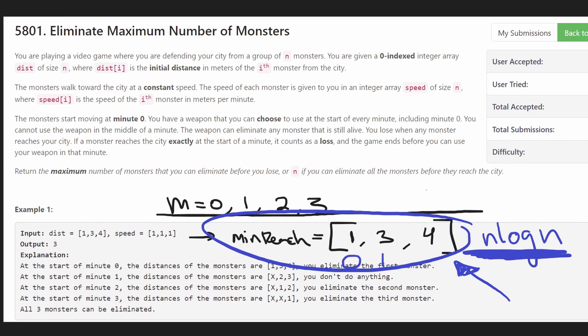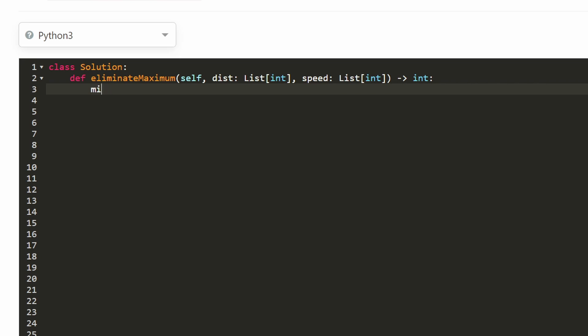So the key steps are: handle that edge case, increment the minute by one each iteration, and sort the minute reached array. This gives us O(n log n) time and O(n) extra space. Now let's jump into the code.